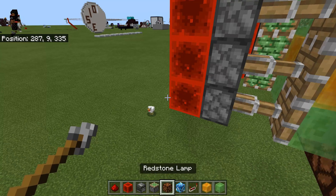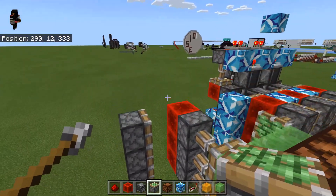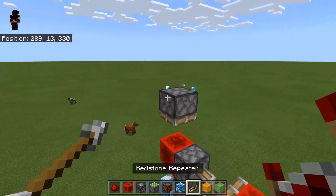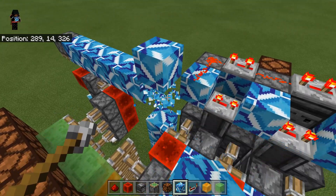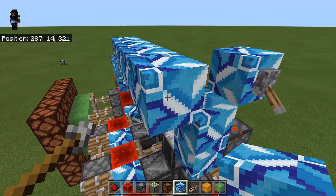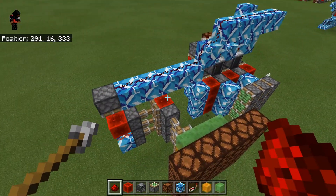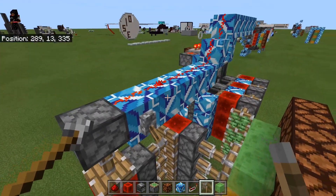Over here, add sticky pistons, and come over here — sticky piston up here, sticky piston facing downwards. We don't want this one over here, so we can take this line up about two. Put it on four-tick delay — it doesn't really matter too much. The problem with the way it was powered: take this over here and then we'll do the power.